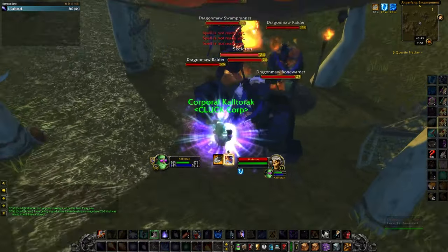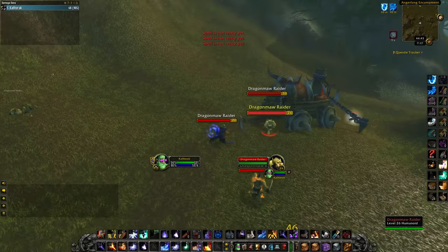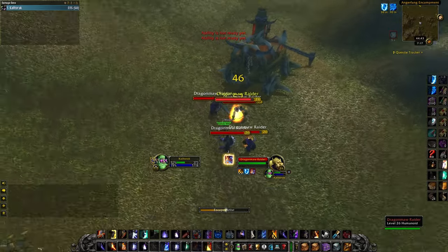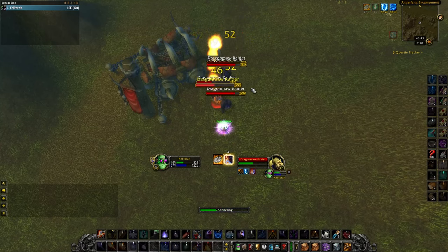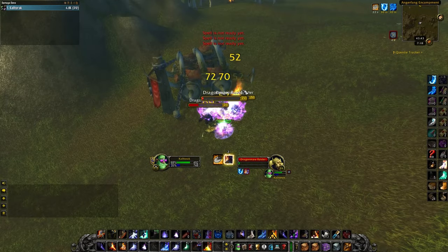The one danger here is that some of the Orcs have a root which can be very annoying. Sometimes they will root you before you can position most of the mobs into Living Flame. This is where Blink is super handy — you'll see me using Blink to reposition the mobs so they are all stacked inside the Living Flame. Never use Blink to tag a mob, always use it to reposition them into Living Flame.